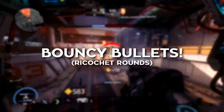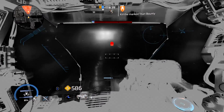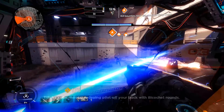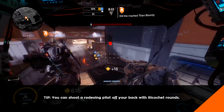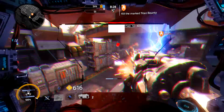Ricochet Rounds is another one of those great concepts that misses the mark. This kit causes your Leadwall shotgun rounds to bounce when they hit a surface. It's nice for hitting pilots hiding from your blade inside a building, but that's about it. Ricochet Rounds are beneficial in niche situations, but when compared to Ronin's other kit options, it doesn't feel worthwhile.